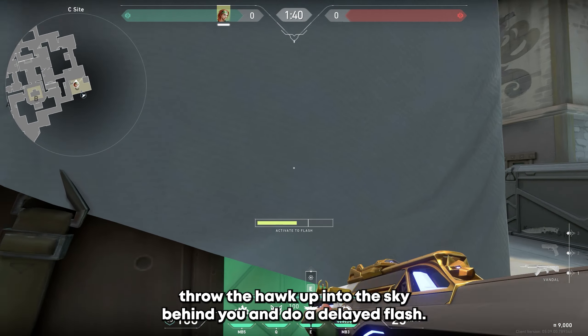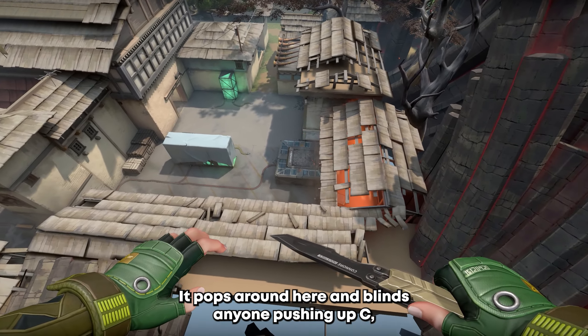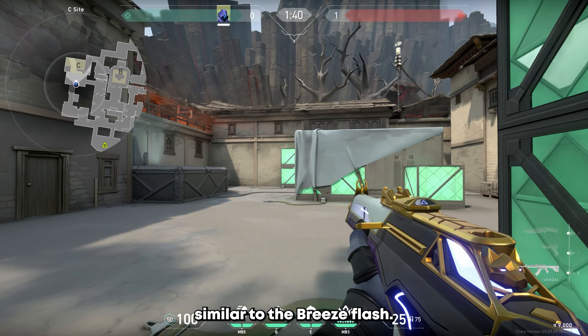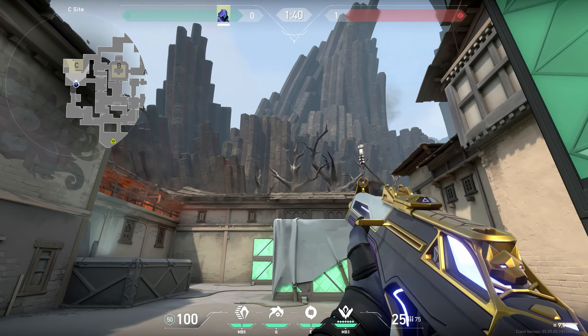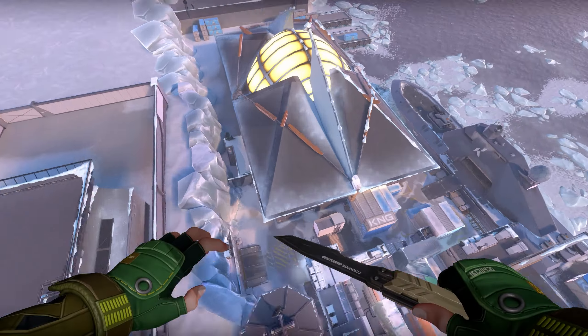Flash number 5: Haven, Backside C. When you're defending C, throw the hawk up into the sky behind you and do a delayed flash. It pops around here and blinds anyone pushing up C. Similar to the previous flash, it works best when you know they're right about to commit.